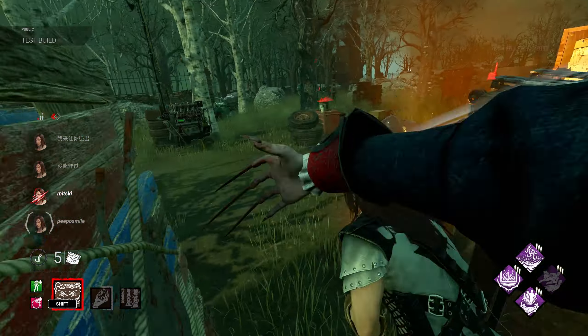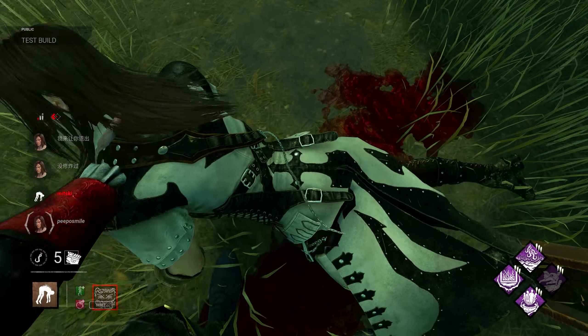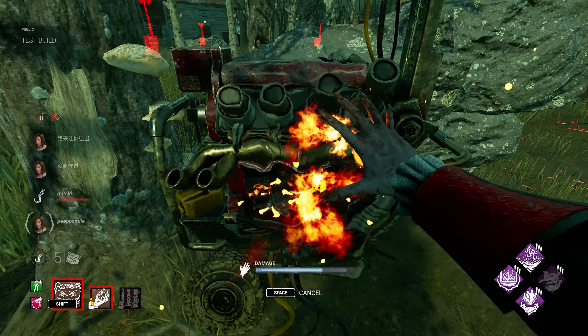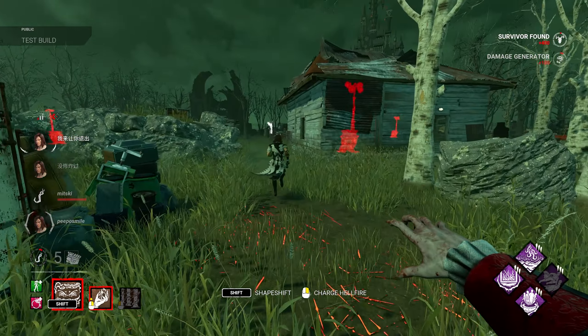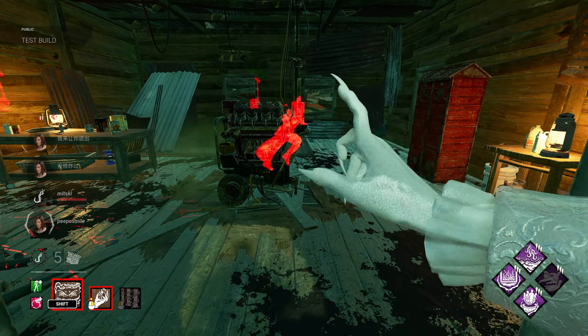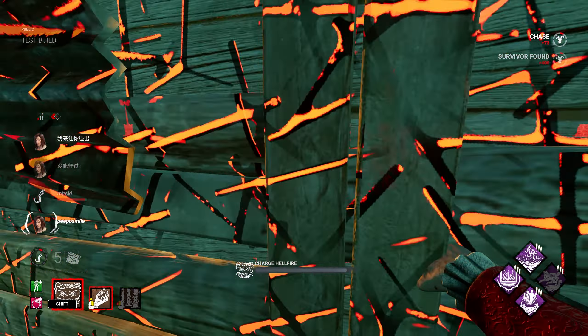He didn't really turn there. I see someone else — let's just quickly hook him, then give this a kick. Maybe no one here to touch it. Everyone, what are they doing? Sprint burst. Maybe the first guy also had sprint burst. Two of them — let's vault. Maybe I use hellfire here.